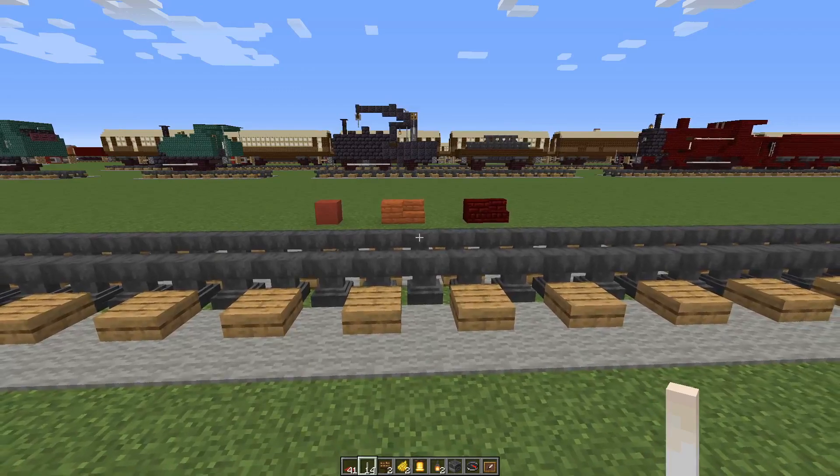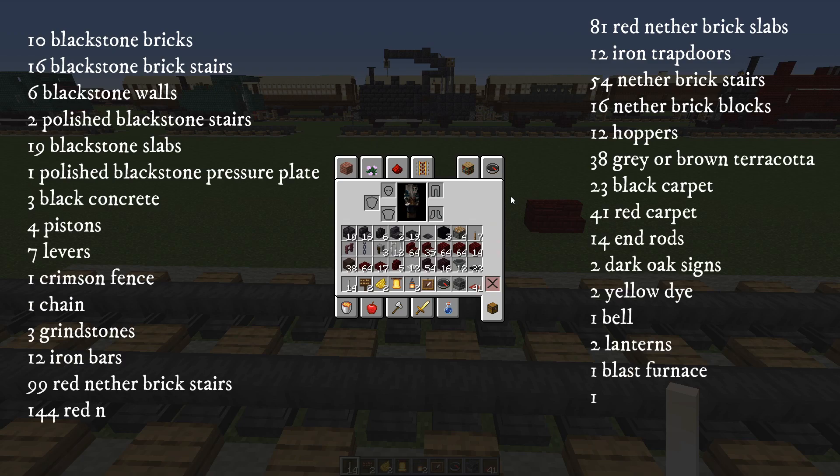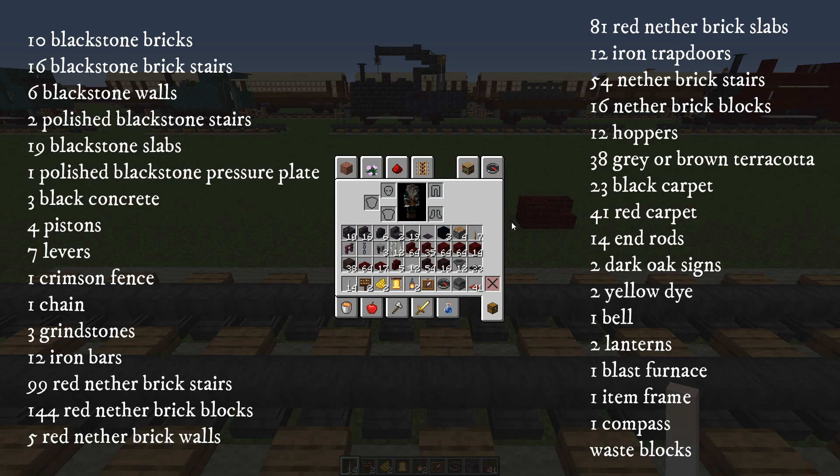To make the Furness K2 engine, you'll need the following. It's listed on screen and also shown in my inventory. Please be aware that particularly with the higher numbers, they may be out by one or two blocks as it's just taken from me counting from making the engine. I do my best. And don't forget, a waste block of your choice — I prefer dirt.